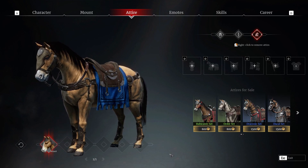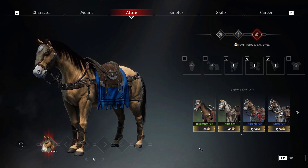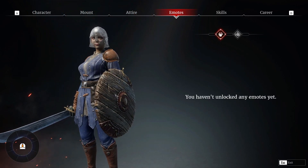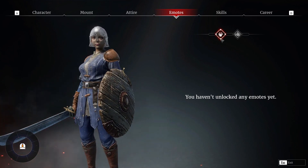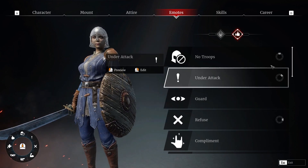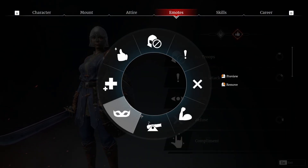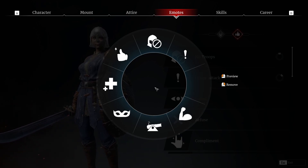At the bottom you can buy attires with sovereigns, which is the game's in-game currency used to buy outfits and units — this is currency that you have to spend real money on to obtain. On the emotes tab, all the emotes you have unlocked are here. The first button is for emotes, the second is for commands you can give during a battle, and you can assign these to specific points on your wheel. Right-click to remove one and choose something else; you can preview it as well.